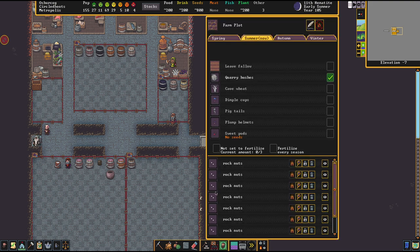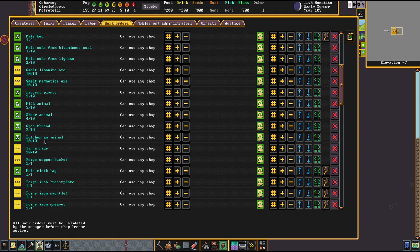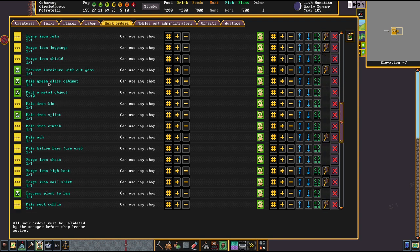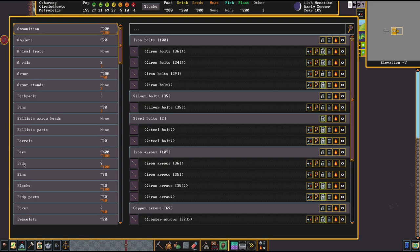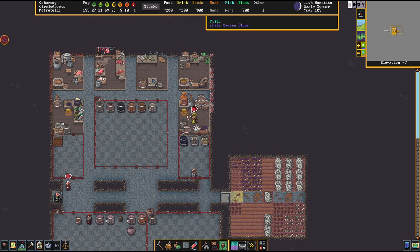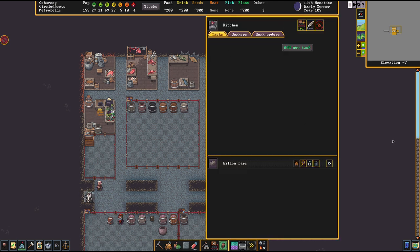We have rock nuts. What I'm trying to say is let's make sure we have a work order that has 'process plant' to back — yes, we have that. So everything's fine. The gist of it is we checked that we have everything in order, but we still don't have enough food and drinks. I see that I have one still and I have a kitchen that's not running. Let's get upstairs and check out the other workshops.